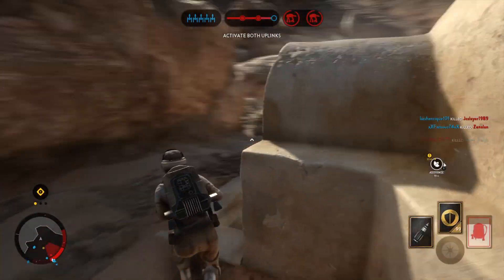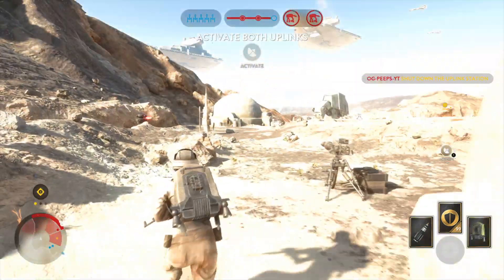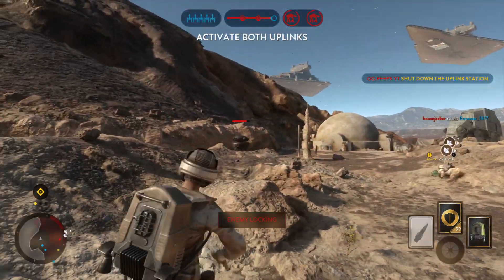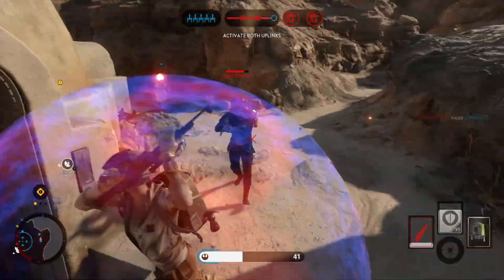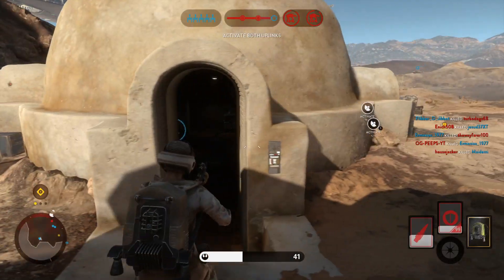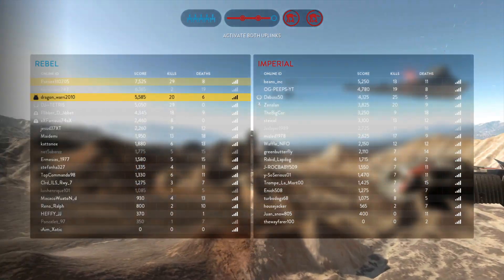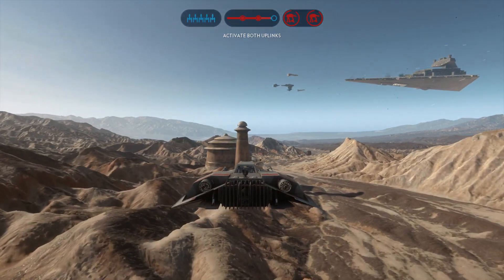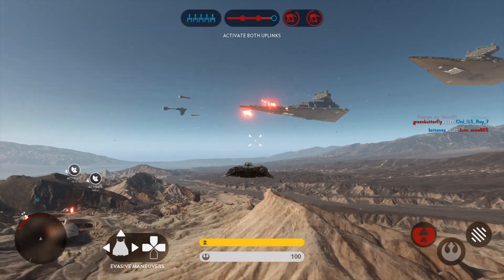The Y-Wings need that uplink. A-Wings need that uplink. Affirmative, speeder support coming up.